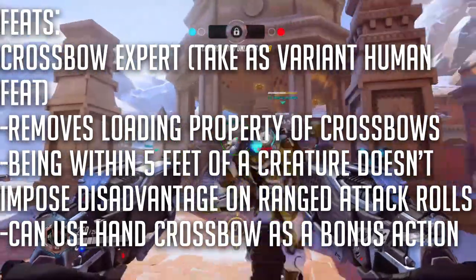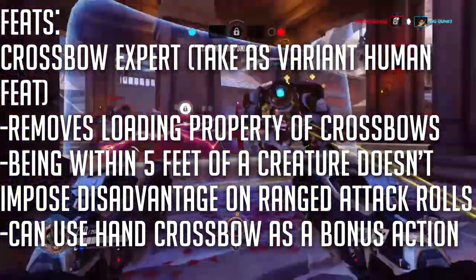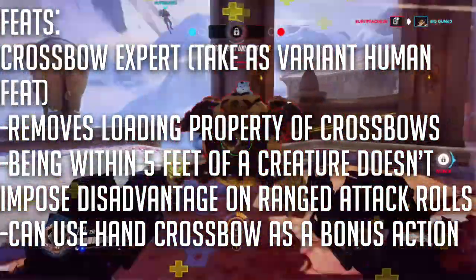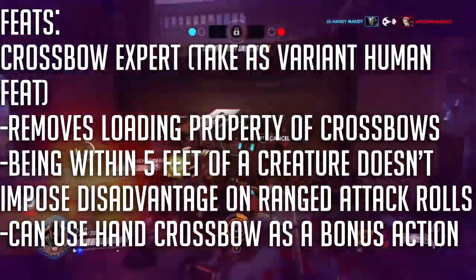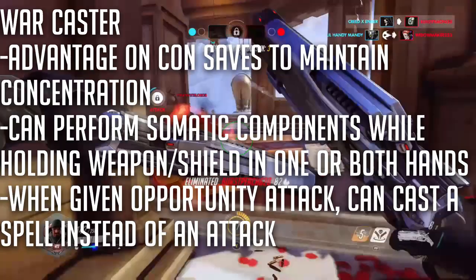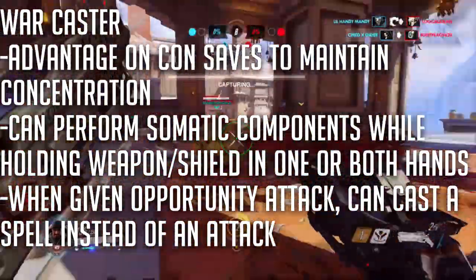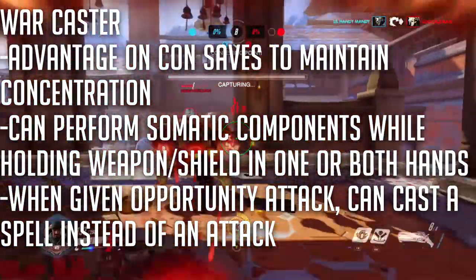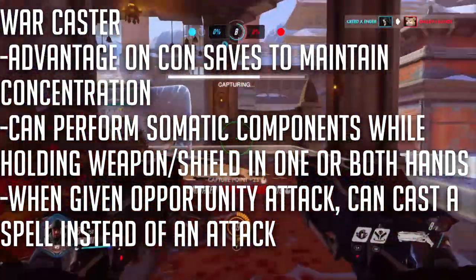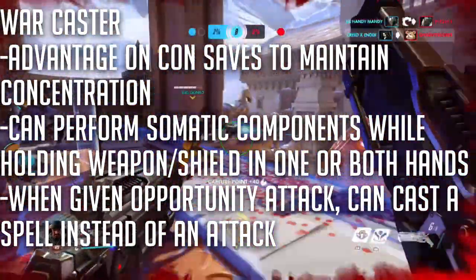For the feats, take Crossbow Expert as your Variant Human feat and Warcaster. Crossbow Expert removes the loading property of crossbows, ensures that being within 5 feet of a creature doesn't impose disadvantage on ranged attack rolls, and it lets you use the Hand Crossbow as a bonus action. Warcaster gives you advantage on Constitution saves to maintain concentration on spells, lets you perform somatic components while holding a weapon or shield in one or both hands, and when given the opportunity to make an opportunity attack, it lets you cast a spell instead of an attack.